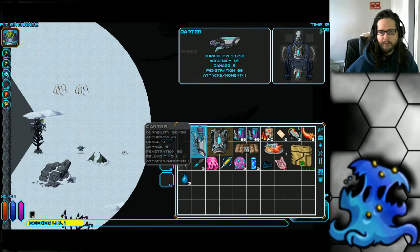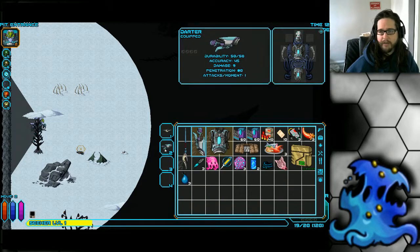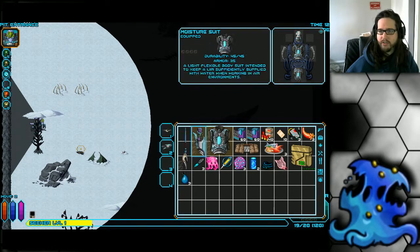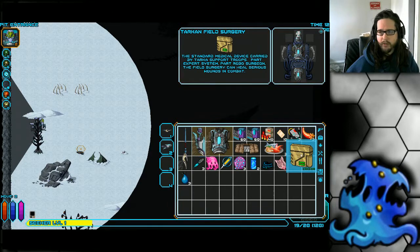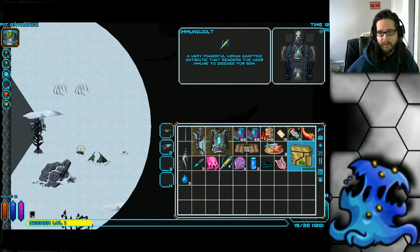The Leer also starts with the Darter, a decent pistol-like weapon that does about 12 damage. You won't actually be using it that much given your fast array of sonic skills. The Leer also starts with a lot of instant healing — a target kit, a bunch of med patches at 99% effectiveness because the medical skill is super high.